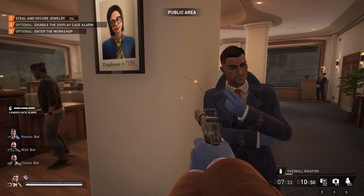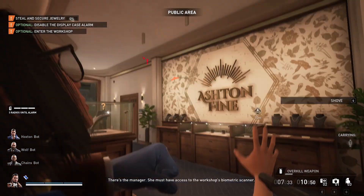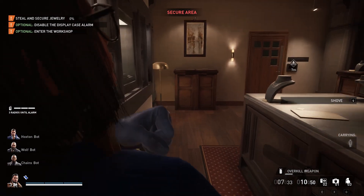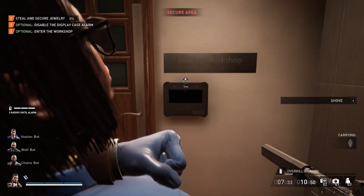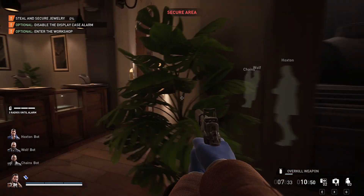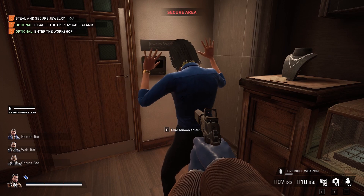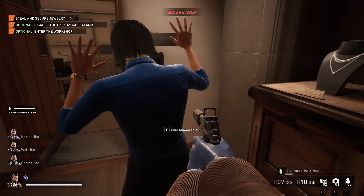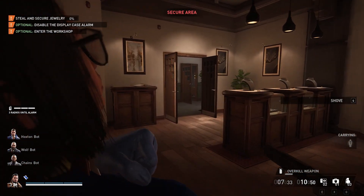Let's wait for an opening and try to get this manager. Take her as a human shield and very quickly go back here — it's kind of difficult. Let's push her into this for the biometric scanner. And that's open. Let's put her with all the other hostages too.